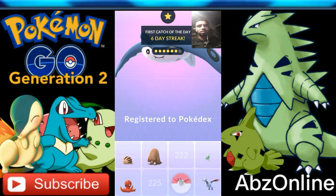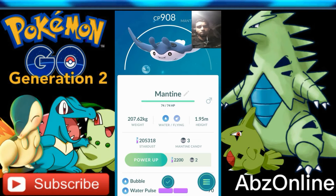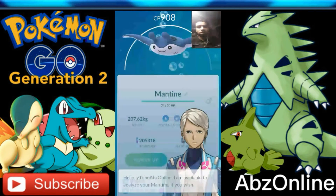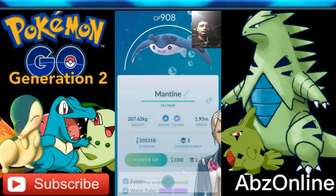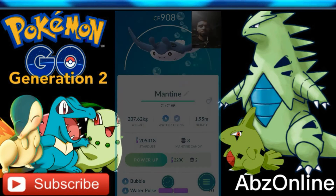New addition to the Pokedex — check that out. Bubble and water pulse. All of these I've been catching today. It's got the worst IVs.